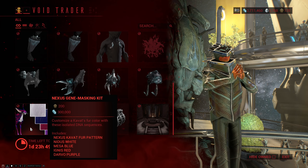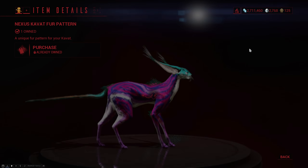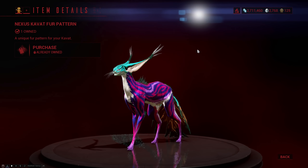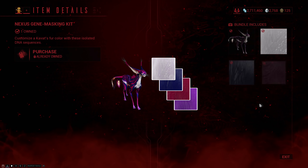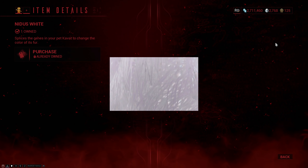Then there is something for your Kavats as well, in the form of the Nexus Gene Masking Kit. This has the Nexus Kavat's fur pattern, which looks quite nice — even though this particular combination of colors is a bit ridiculous. There are four colors: we start off with Mesa Blue, follow that up with Darvo Purple, move on to Ignis Red, and top it all off with Nidus White.